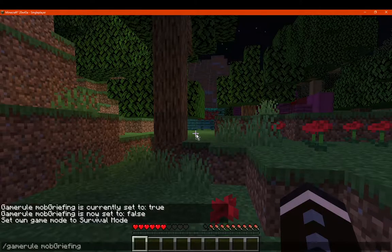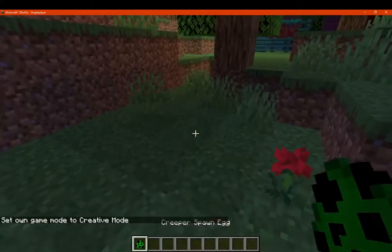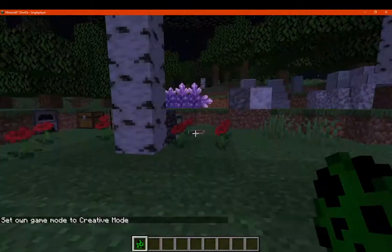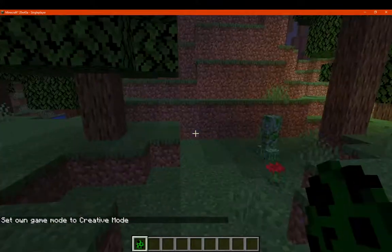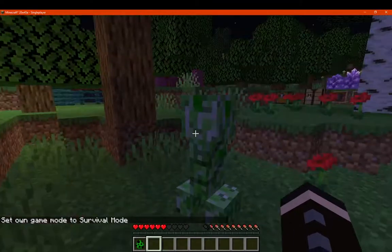So I'll just cheat in. Okay, that's as far as I've gone. So I'll go creative. We'll just spawn in over here or something. Go to survival and I've already got it installed.